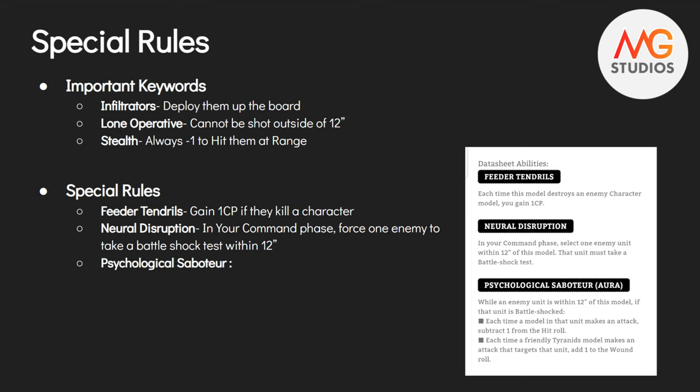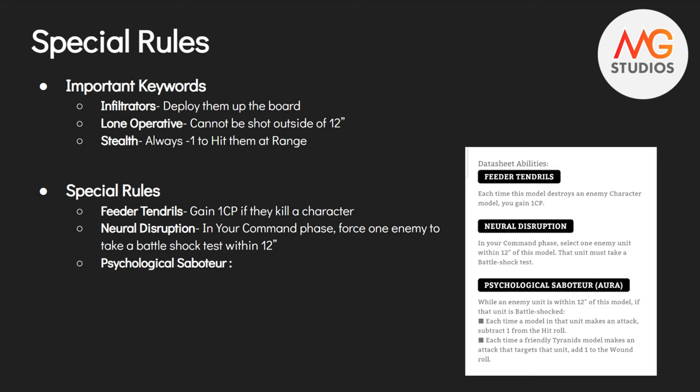In terms of their other special rules, Feeder Tendrils is fun — it won't come up too much, but it's a fun little one. If they kill a character, you gain a CP. If you're already planning to discard a secondary or you have the Swarm Lord, you're going to get your CP anyway, but if none of those are applicable, bonus CP. Neural Disruption — in your command phase, you can force an enemy unit within 12 inches to take a Battleshock test. You do have to position these guys really well so they can maximize how many Battleshocks they're giving off, but it's a great ability.